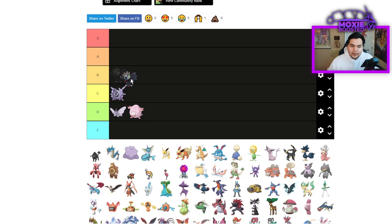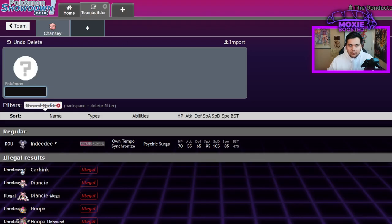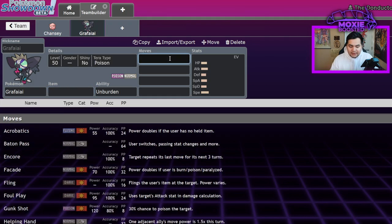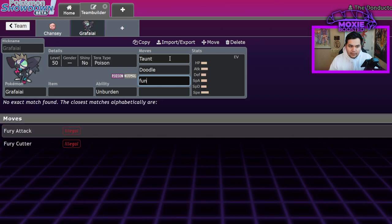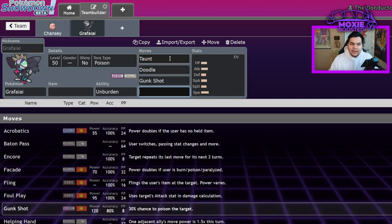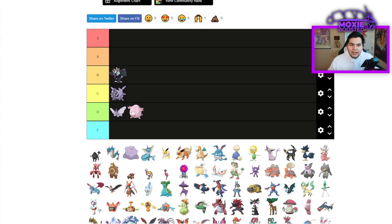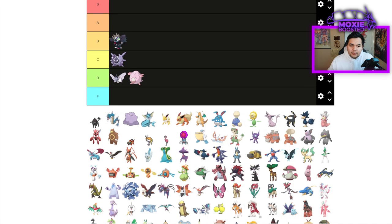Grafaiai — B tier. It's a Prankster support Pokemon with access to decent tools, but it doesn't have Fake Out, which kind of sucks. It does have Taunt and that cool new move Doodle, which isn't super reliable but is nice for enabling Pokemon like Slaking. It also gets Stab on Gunk Shot. Its only speed control is Scary Face, which is not that great — you'd prefer Thunder Wave. It's strictly outclassed by Grimmsnarl, but definitely usable.